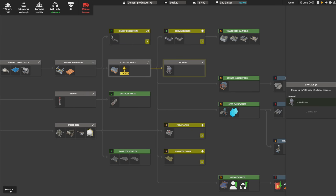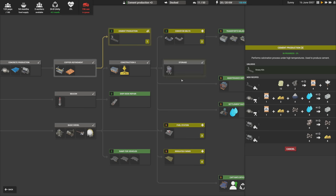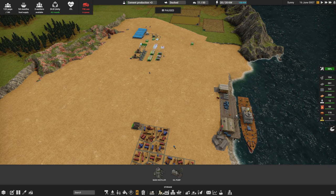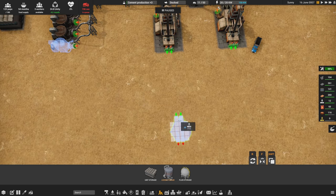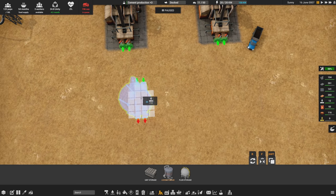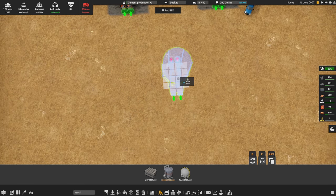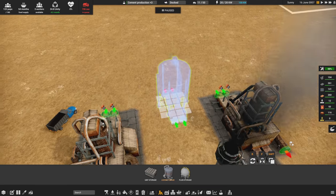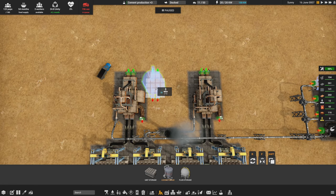We just unlocked a new storage building — loose storage. This is a very important building because it lets me store a whole bunch of iron ore without waiting for machines to request it. I want iron ore stored here — I'm thinking two iron ore tanks. The trucks need to be able to reach them though, so I can't nest them too tightly.